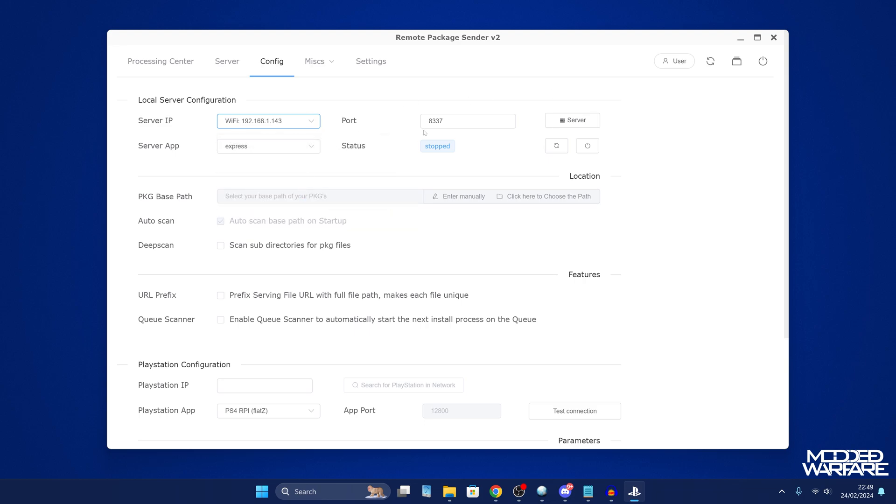Select Wi-Fi, then select the server app. The options are Express, Apache, Nginx, Proxy, Remote, and Custom — I'd just leave it on Express, which should be the fastest and is selected by default. You can also change the port number if you want. Click the Refresh button and if it says 'running' the web server is up.